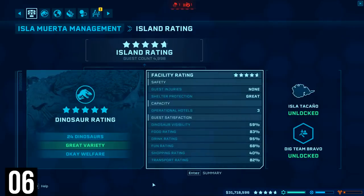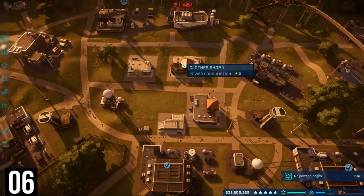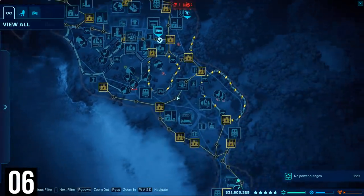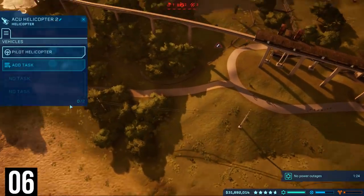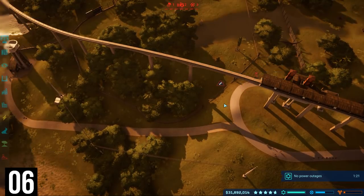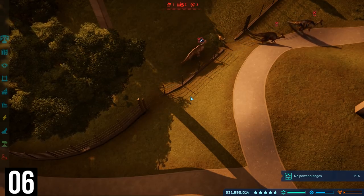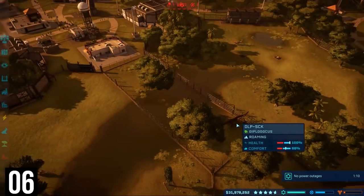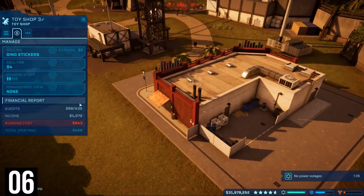Dinosaur rating in reality is pretty easy to obtain. Facility rating is where you're going to struggle, and you need to be maxing out both to get a five-star park. To boost that facility rating, make sure you've got plenty of hotels — at least three or so per island. Use the management views to find problem areas in your park, and go into your individual buildings and up the management numbers and the items you sell to give the best rating. I found three buildings to be the most efficient: the arcade, the restaurant, and the clothes shop. These three together give your guests everything they could possibly need.